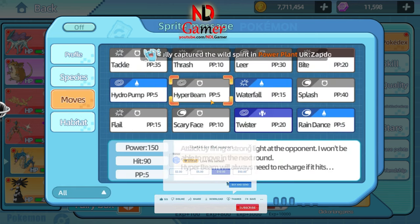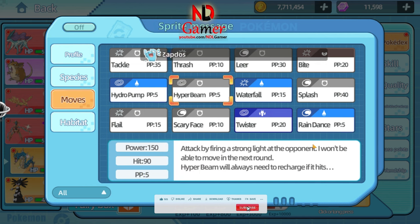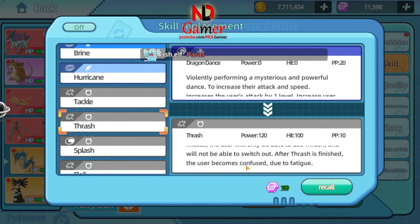Three — moves. It's a fact that Hyper Beam deals a lot of damage, but since I'm focusing on boosting attack instead of special attack, I don't use this move. Instead, I choose attack-related moves like Thrash, which deals high damage and allows for 3-4 continuous turns of attack, but you'll become confused afterward. If you use this move, wait until the opponent has only 1-2 Pokémon left, because being confused could cause you to hurt yourself, which is very disadvantageous.